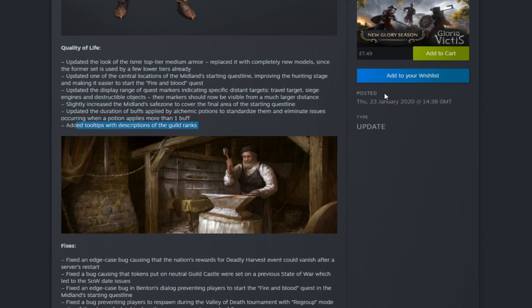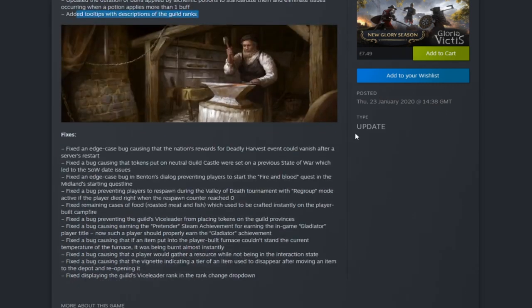Yeah, that works out pretty good. The duration of the buffs applied to potions - I'm pretty sure one of the drinks I've been using was three minutes and now it's five minutes. I could have been wrong but I swear it was three minutes before. So if that's been buffed up to five minutes, awesome. Added tool tips with descriptions to the grilled ranks - again, awesome.